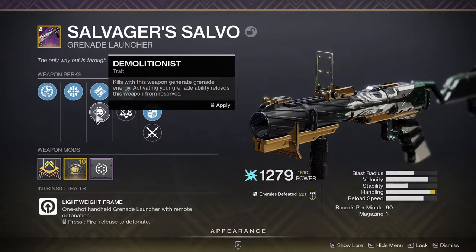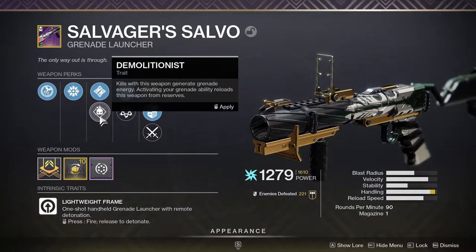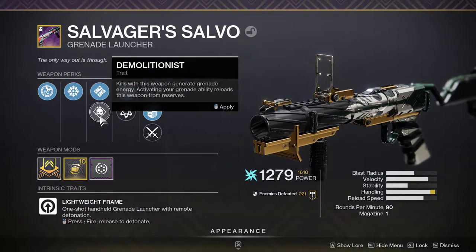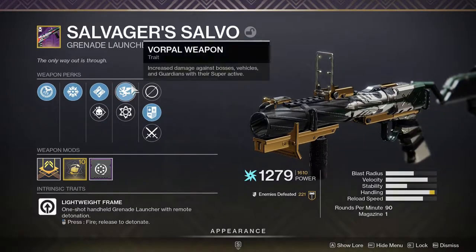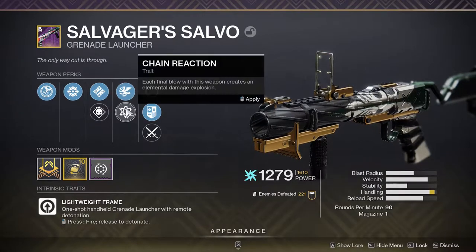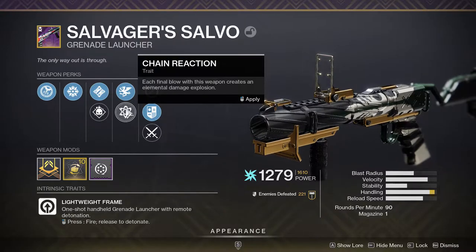Demolitionist: kills with this weapon generate grenade energy, and activating your grenade ability reloads the weapon from reserves. Remember that this actually got nerfed, so now it has a delay between reloads — just be aware of that. Vorpal Weapon increases damage against bosses, vehicles, and guardians with their super active. Last but not least, Chain Reaction: each final blow with this weapon creates an elemental damage explosion.